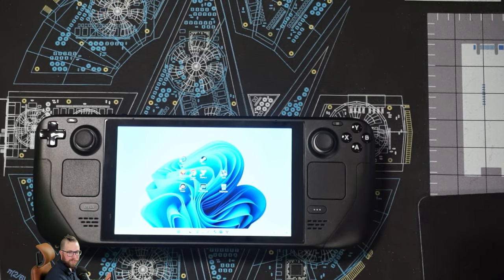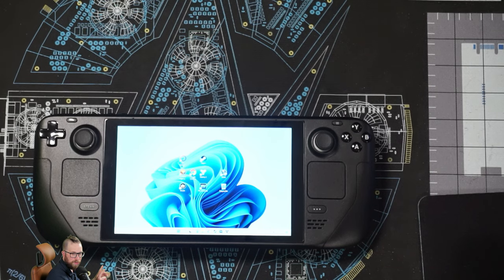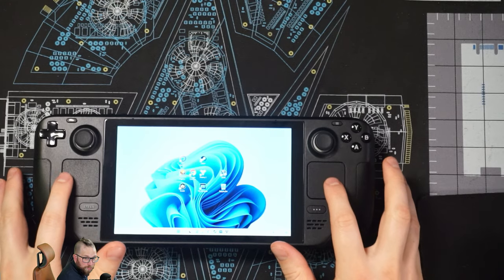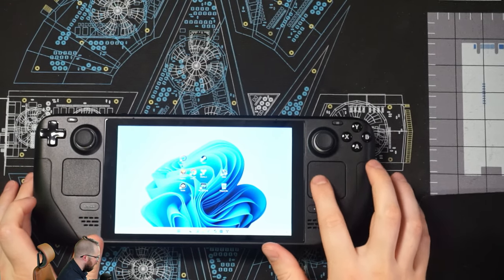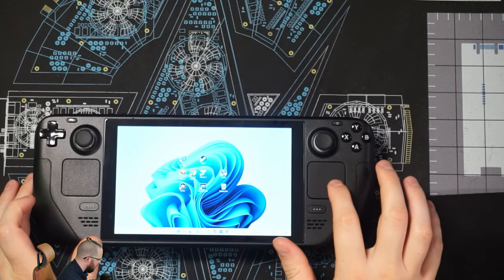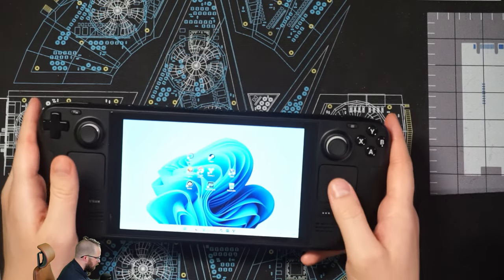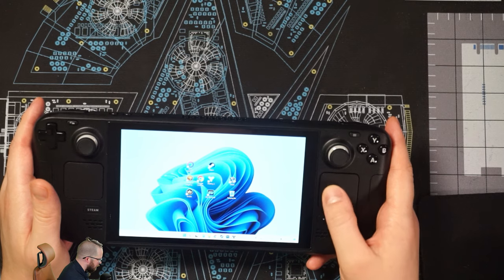The biggest things I'll say that took a while — he kind of glazed over these really quickly — so I wanted to talk about some things he didn't really mention as much. First and foremost, one of the things I noticed most apparent for me was just moving the mouse. This is the right trackpad, and basically you use the right trackpad to move the mouse around.